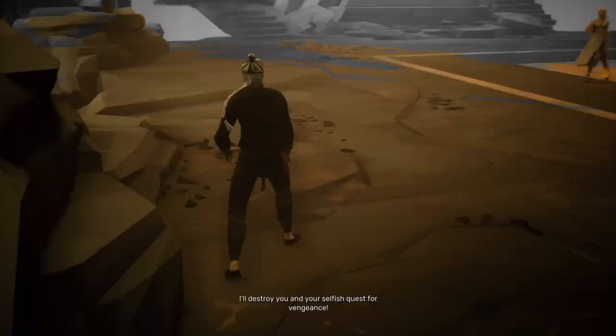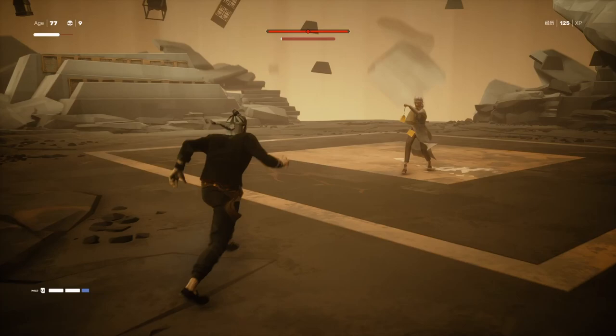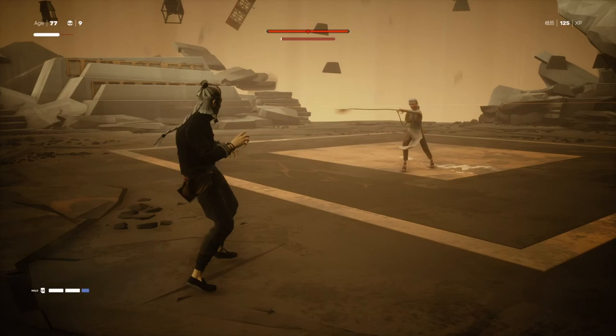In her second phase, she can still do that, but the variation is that the first spin attack — the first time she spins around — it's a grab attack. You cannot parry that. You just have to dodge it.